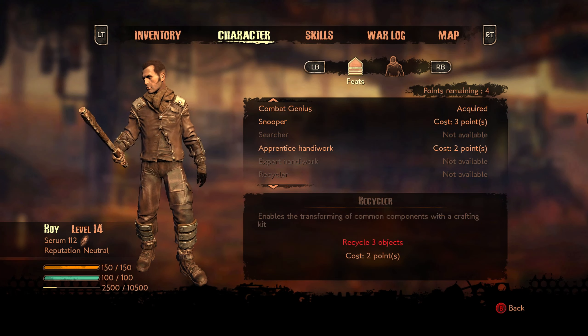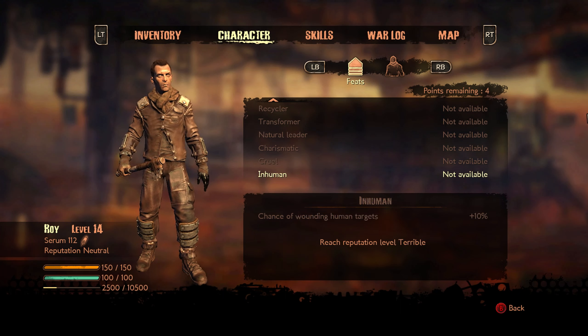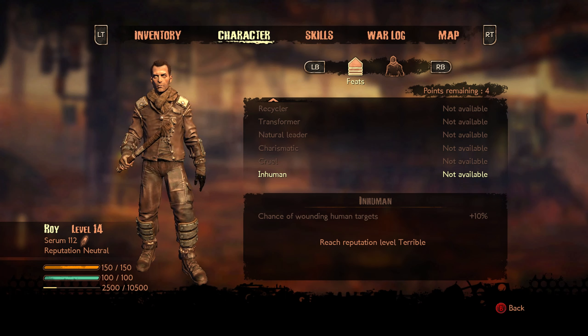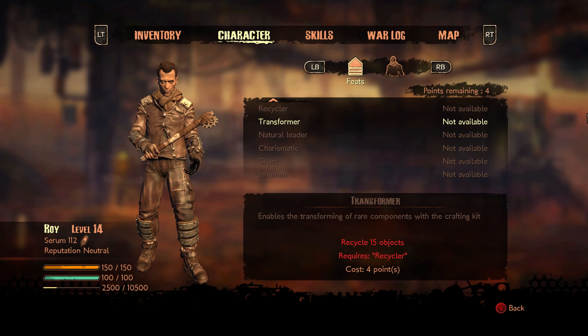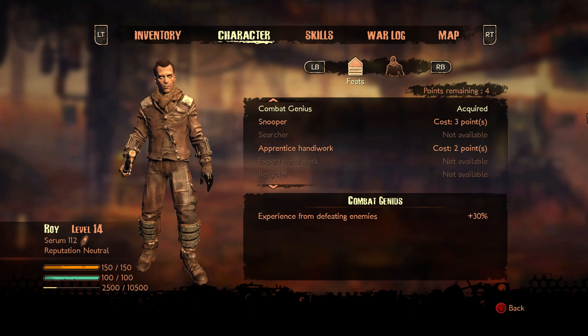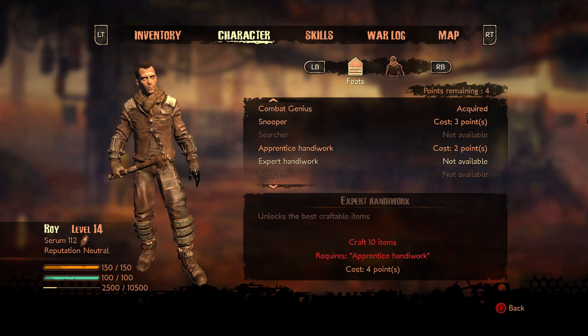How many points have we got? Three. We can either do an increased chance of getting items, craft new craftable items, or stuff we can't do until we hit a certain reputation. Reputation is how you treat people, or if you steal serum from people. You can either get inhuman, cruel, charismatic, or a natural leader over the course of the game.